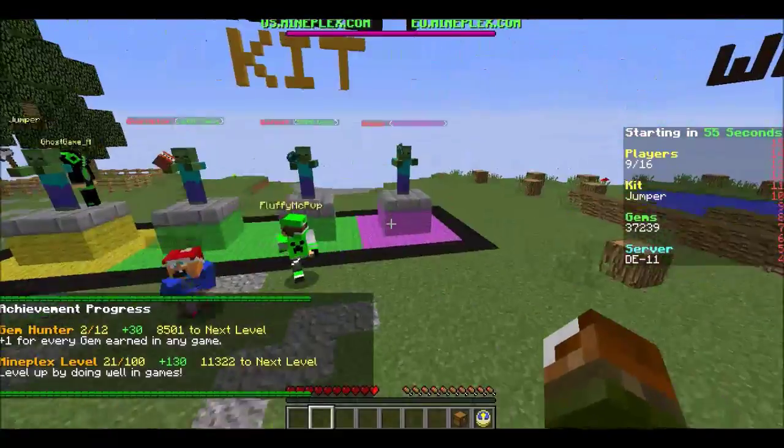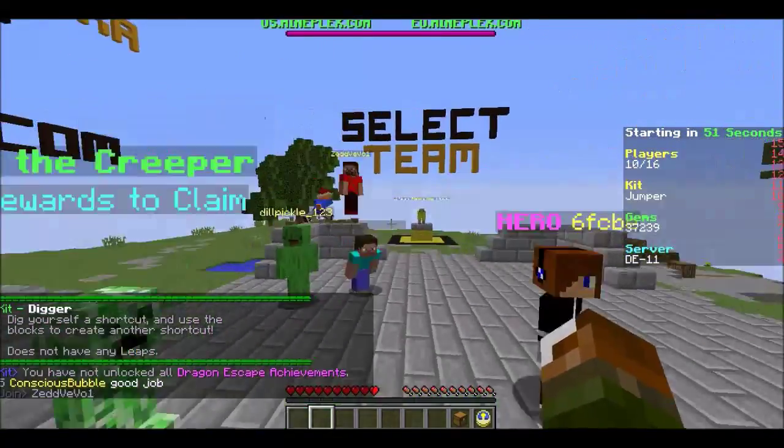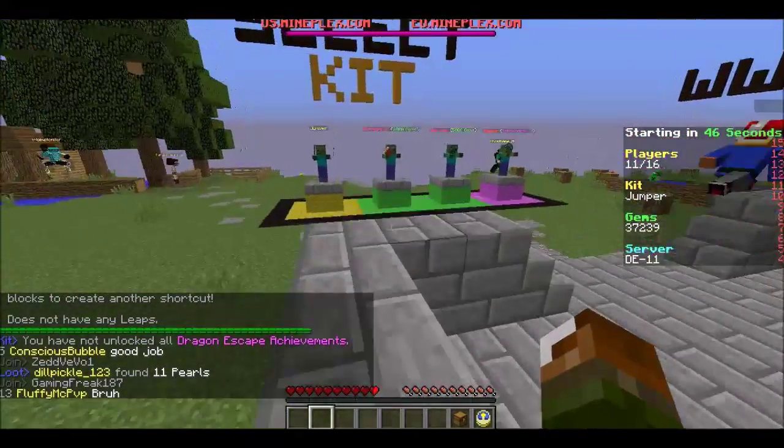Warper. Digger lets you like mine blocks, I think. Dig yourself a shortcut and use the blocks to create another cut. Does not have any leaps — the other ones do, which is weird.